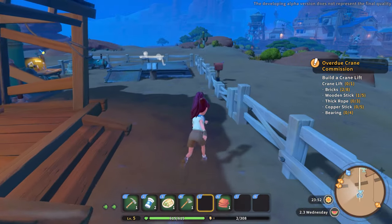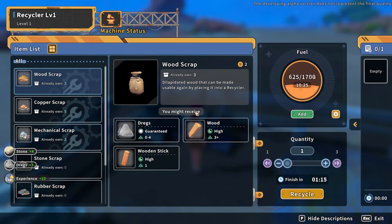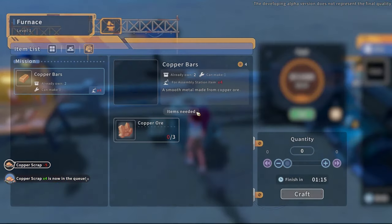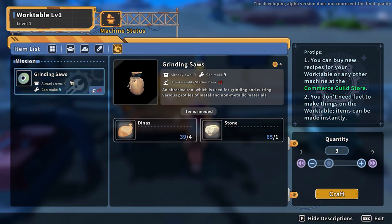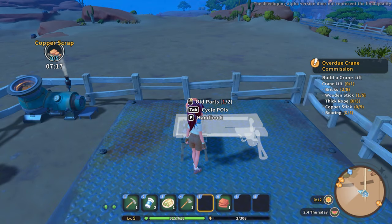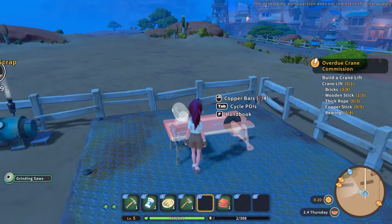Okay, what do I need now? Let's get copper bars going — that's going to take seven hours. We have no copper ore, but maybe we'll get copper bars. We need grinding saws — we need three and I can make nine, perfect. Tab to cycle point of view. Done — I just need two more copper bars.